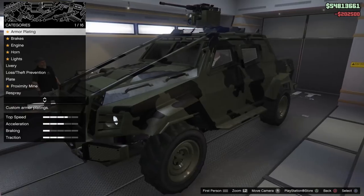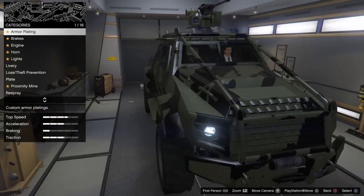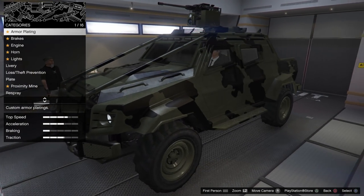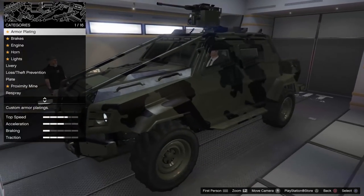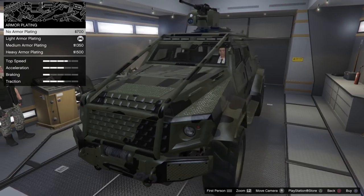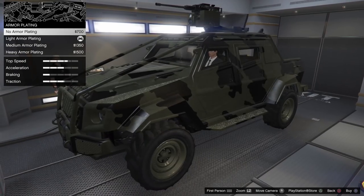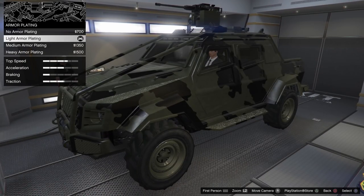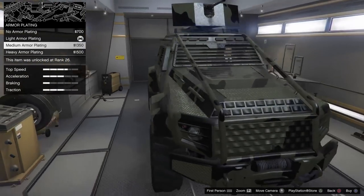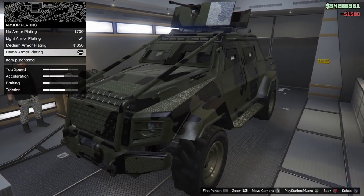As soon as you upgrade it, you get a light mesh on the windows already — not sure if that's bulletproof or not. We'll be testing all that. The first option is armored plating: light armored is what it comes with by default, and you can remove the armored plating if you don't like the look. Then there's medium armored, which you can probably see on missions, and then the heavy. I'm going to go with the heavy for now.